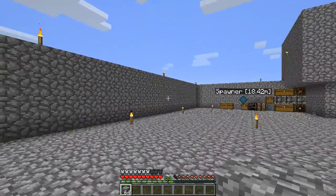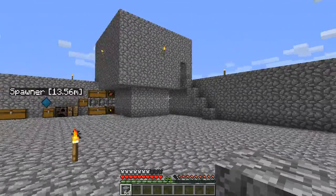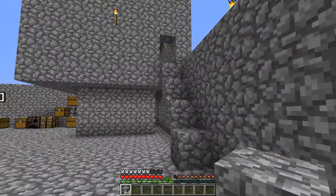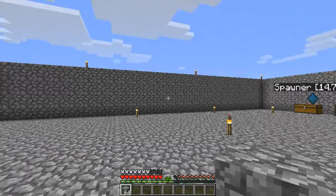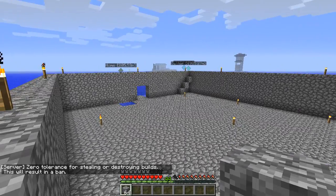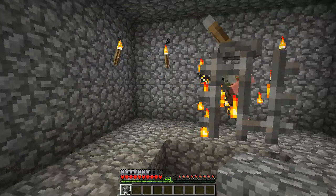I actually made a zeppelin with the Trains and Zeppelin mod — or actually I think it's changed its name to just the Trains mod. Anyway, I flew around the map, did a few things, and made some soul shards. If you don't know what soul shards are, it's a mod that allows you to steal the souls of creatures and make mob spawners.